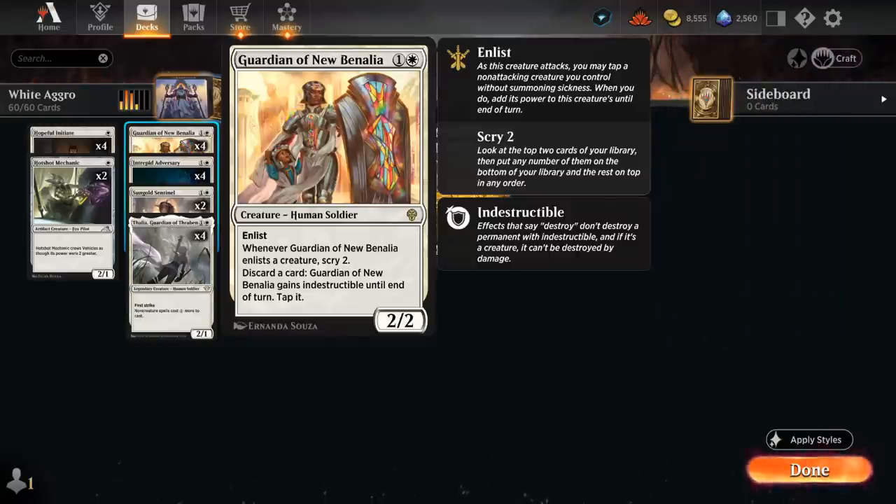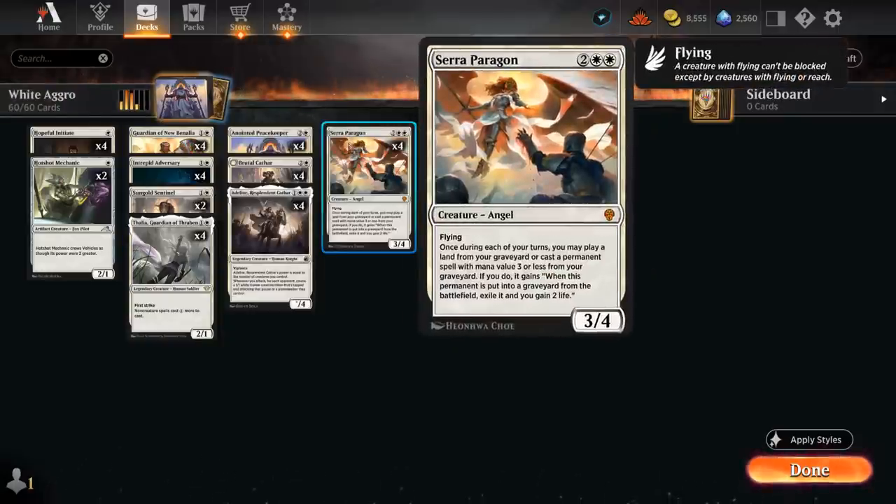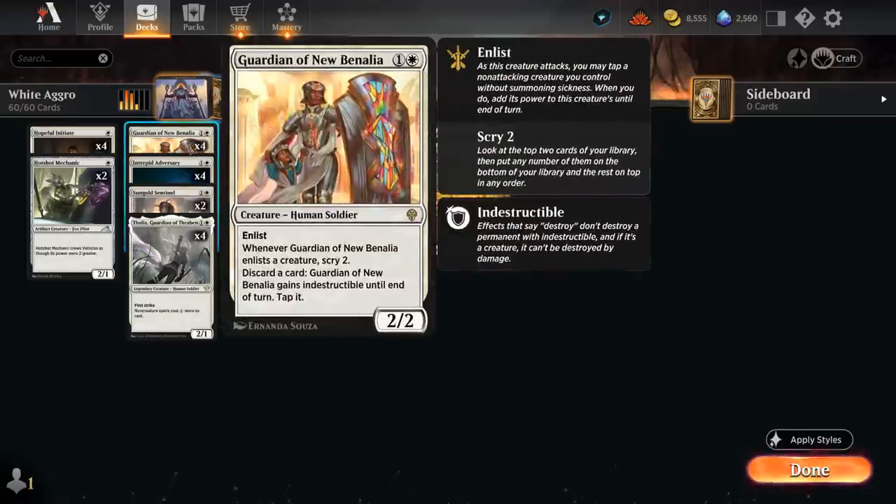Whenever we enlist a creature we also get to scry 2, which is helpful in finding more action. We can also discard a card at any point to give the Guardian indestructible until end of turn — we also have to tap it — which discourages the opponent from trying to trade for our Guardian, as we can always discard a card to save it. Guardian also pairs nicely with Seraparagon, which lets us replay lands and spells from our graveyard, so we don't feel too bad about discarding.